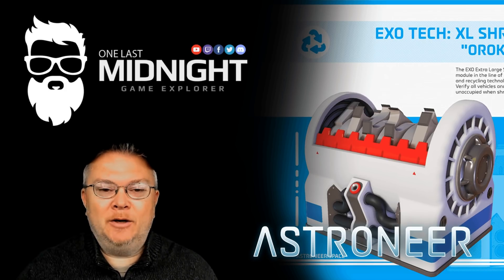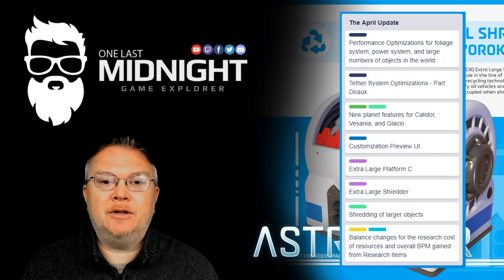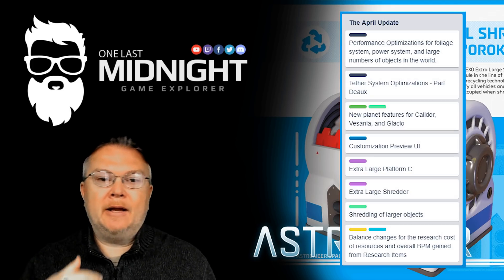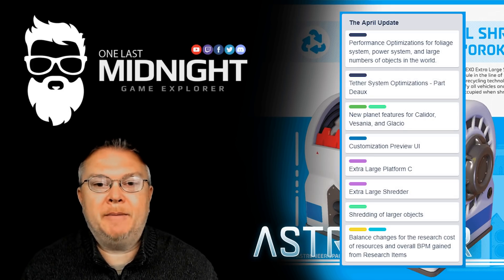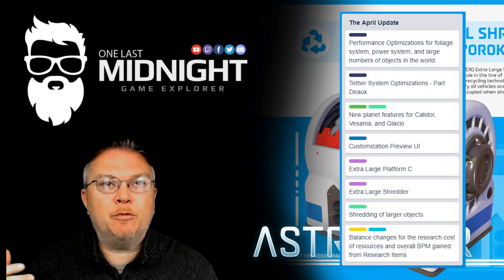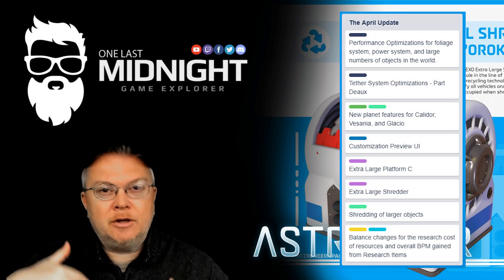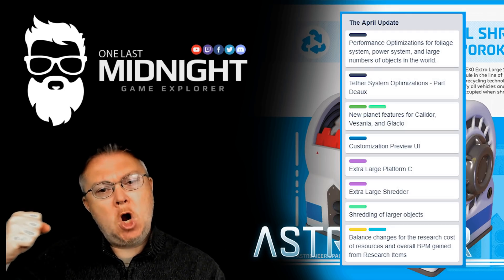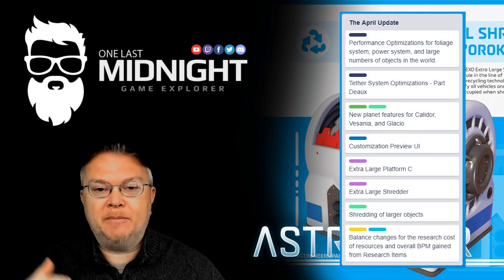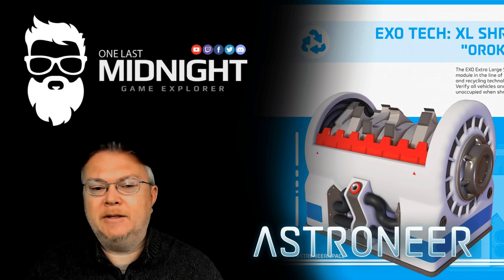The Mapril update is comprised of a lot of things. There's some optimization to the foliage power system and large number of objects in the world — they're hopefully going to fix and resolve all that. Tether system part two optimization is coming out. The new plant features in Calidor, Vesania, and Glacio are coming out. The customization preview — the ability to see what your suit color and emotes look like before you put it on. The extra large platform and the extra large shredder, which I can't wait to get my hands on. The shredding of large objects, and some balance changes for research costs, resources, and overall bytes per minute gained.